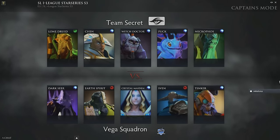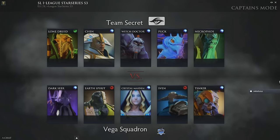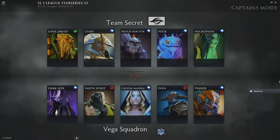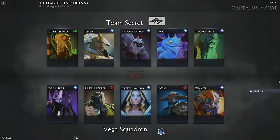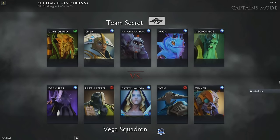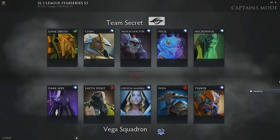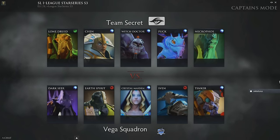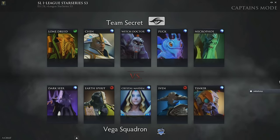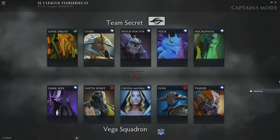Necrophos into Tinker — it's a pretty easy pick that you can make for Vega Squadron. You have the Crystal Maiden already, so mana is going to be much less of an issue for this mana-starved hero Tinker. A decent matchup versus Puck, having the laser versus Lone Druid is absolutely backbreaking, and march of the machines missiles for defense is very nice as well. I like the Tinker pick for Vega Squadron. This Necrophos pick is interesting though for Team Secret — we've seen Necrophos picked up mostly thrown towards the safe lane, almost without exception.